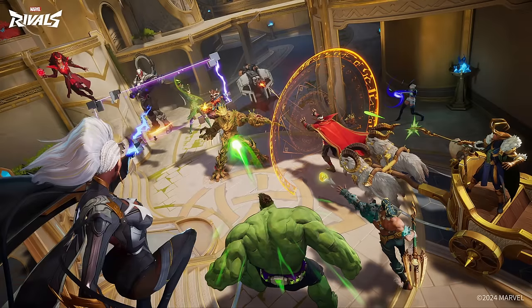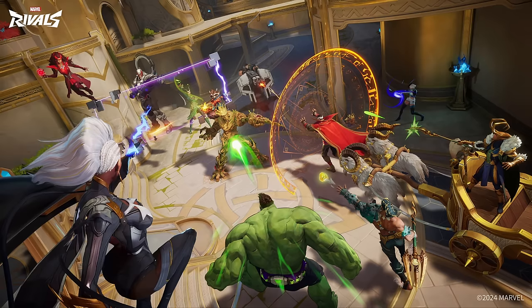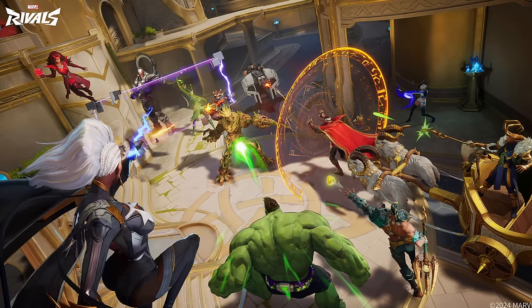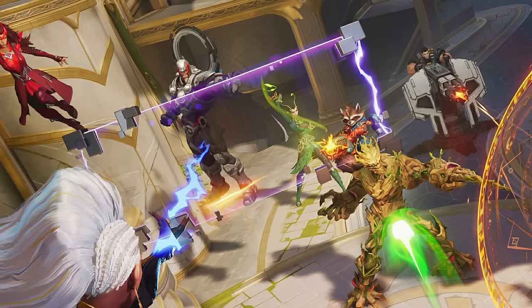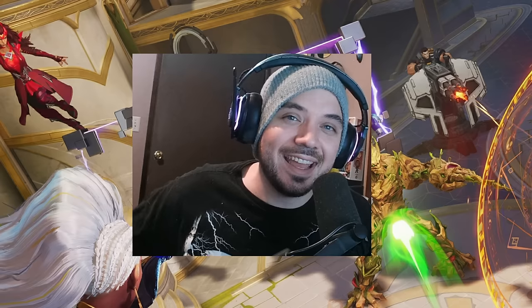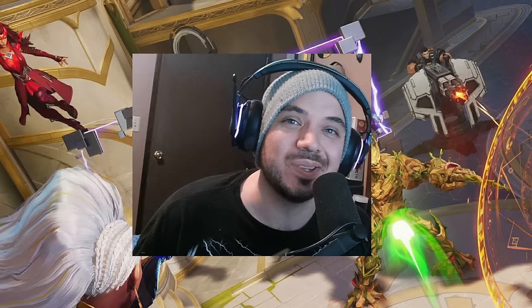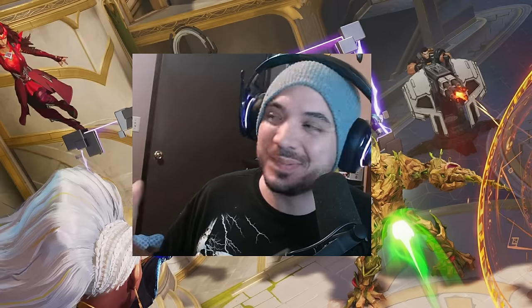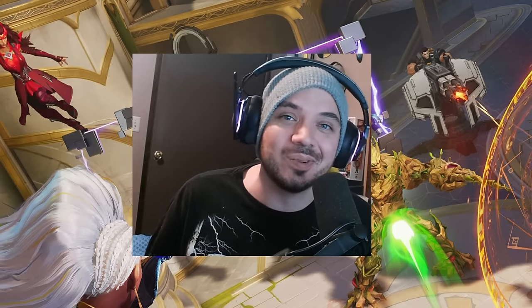Mantis is the most mysterious support in the game, with only one piece of promotional artwork available. She appears to have some sort of healing ability and is shown near Magneto's shield. That covers all 18 characters revealed from Marvel Rivals, and it's been a fun exercise theorizing about their abilities.